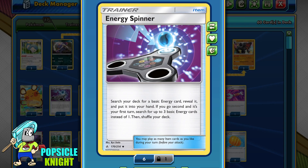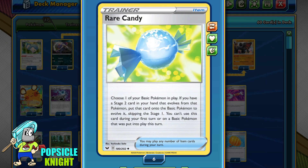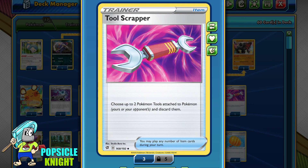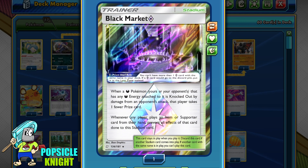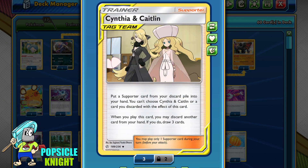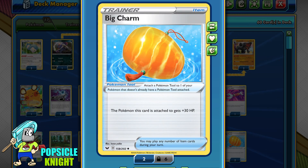As for the rest of the deck, I have 2 Energy Spinner, 3 Evolution Incense, 1 Ordinary Rod, 3 Quick Ball, 2 Rare Candy especially for our Coalossal line, 3 Switch, and 1 Tool Scrapper in case we face off against any deck that uses Big Parasol. I also have 1 Black Market Stadium so that our opponent can take 1 less prize card if they KO Drapion V, given that it has 1 Dark Energy attached to it. Next, we have 3 copies of Boss's Orders, 1 Cynthia and Caitlin, 2 Marnies, 1 Professor's Research, 3 Skyla, and also 2 copies of Big Charm. This gives 30 more HP to any of our Pokemon, and I'm using this instead of Cape of Toughness because I want to be able to use it to protect our Coalossal as well.